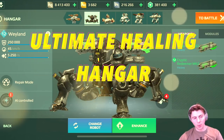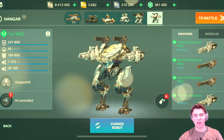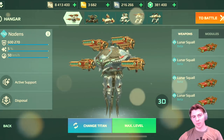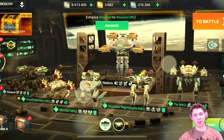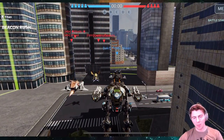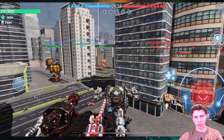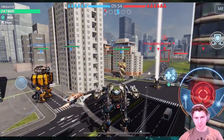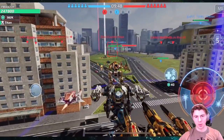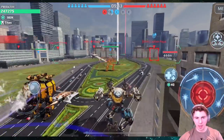Hey guys, what is going on? So today we're using the Ultimate Healing Hangar. We have five healing robots plus the Healing Titan, Nodans. We got the Weyland, the Sheriff Demeter, Nightingale, Mender, and the Tear. We're here first on Shenzhen. We have all different builds — some of these robots have pilot skills, some of them don't. I ran out of gold so I couldn't load up all the pilot skills. But a bunch of different builds here, and let's see what we can do. I've done the Healing Hangar before, but I haven't done it with the Demeter, and there's constantly new robots in the game, so let's see how this works out.